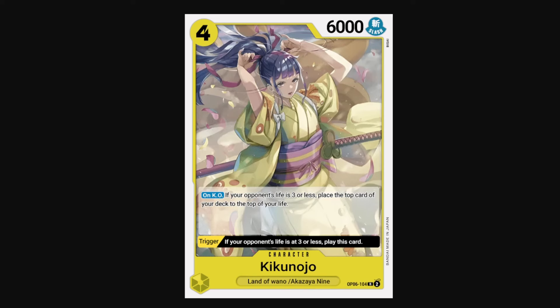Kikunojo is another Wano yellow card — 4-cost 6k. The elevated 6k stat line is really strong, and her card effect is also equally strong. On KO, if your opponent is at 3 or less life, you can place the top card of your deck to the top of your life — meaning that if you do kill Kikunojo, you heal 1 life. It makes it so that your opponent usually leaves Kikunojo alone, allowing you to pump up that 6k attack every turn. And then for one additional Don, it becomes a really scary 7k attack. Kikunojo also has that trigger that when your opponent is at 3 or less life, you can play it for free — so it synergizes with Momonosuke as well. And even without Momonosuke, it's always great to get free 6k bodies on board.